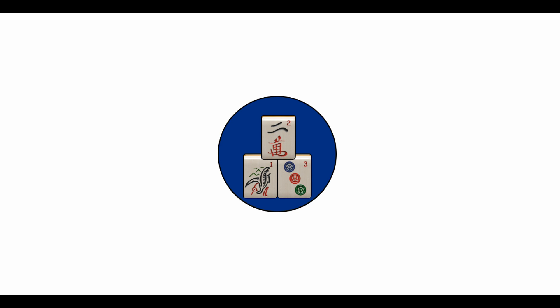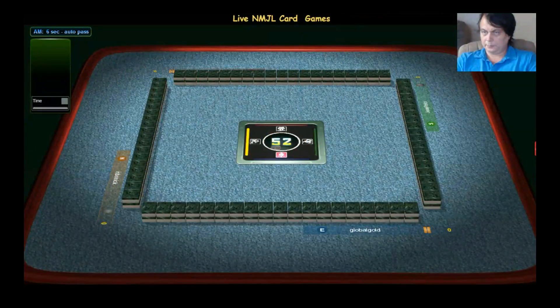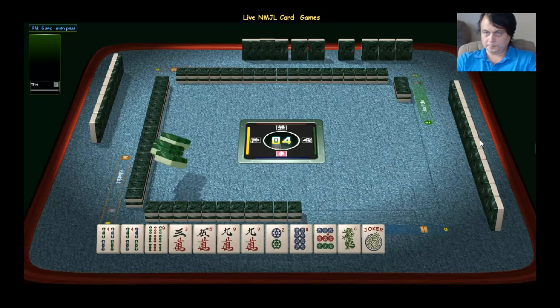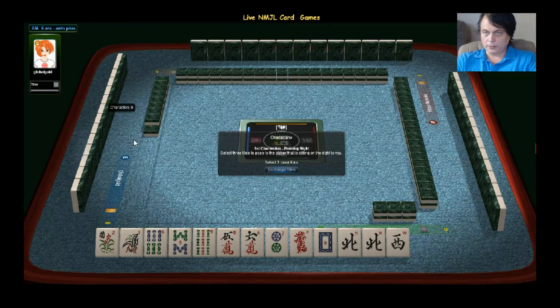Let's look at the game happening on the server right now. I loaded the game and we have two jokers. Then we have nine right here, nine right there, and right there. Maybe that's a possibility to go for life numbers. There is a dragon also, right here.